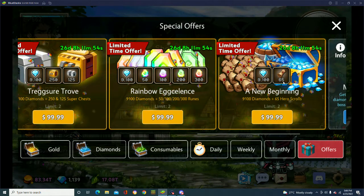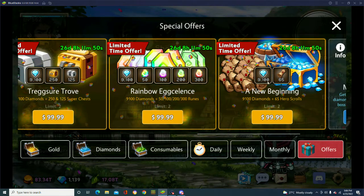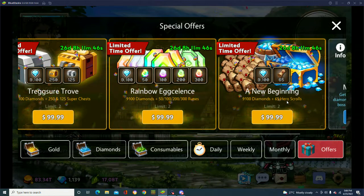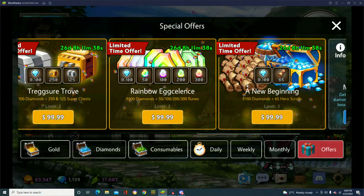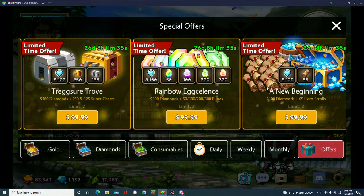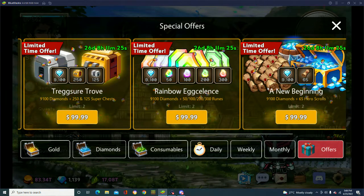This one that just came out basically gives you about 90-100 summons plus 60 more, so you get 165 summons with this banner, which is honestly pretty good. You're going to get a lot of good units just from 165 summons. Normally around 100 summons is about when you should expect to get the newest hero that comes out, so that could be really good.